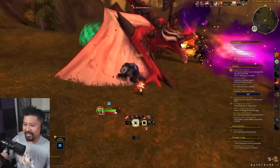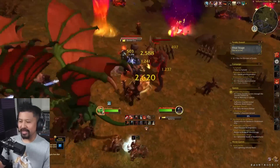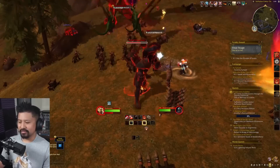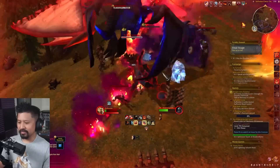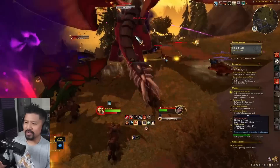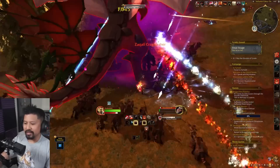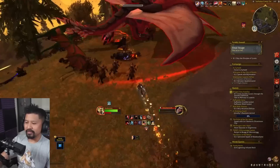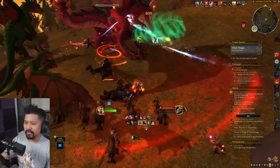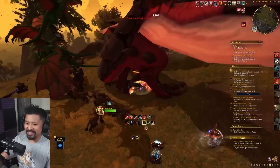Hey, maybe these NPCs will help out — I'll try to knock these dudes out. There's Bane — we need help, man. I'm gonna fight these guys in safety. Just make sure to be on the other side of the dude. This is the kind of dude that does need a tank. But otherwise everything else is pretty avoidable. It's really cool that all these NPCs are helping!